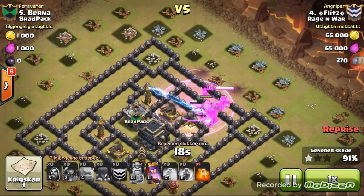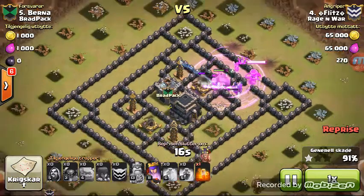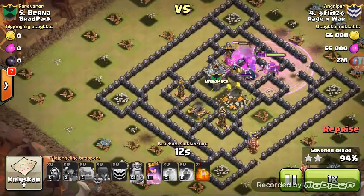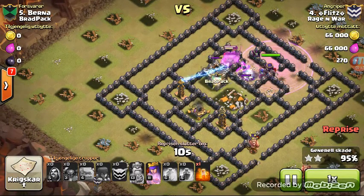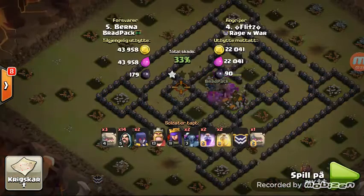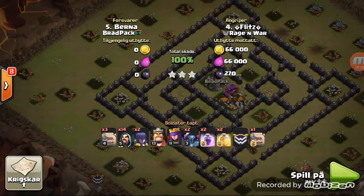A couple of Pekkas, a couple of golems, a couple of wizards, and a queen. It's going to be quick work in the center of this base. The town hall goes down in a couple of wizard attacks. With that many troops in the center of the base, it's a three-star. Good job, Flitz. Let's go ahead and take a look at the next attack.